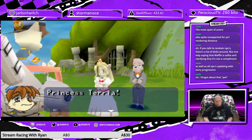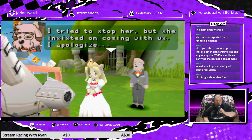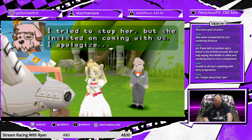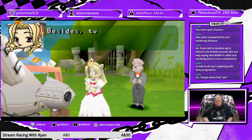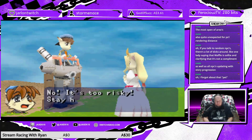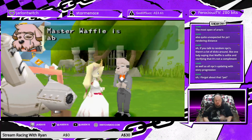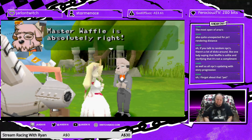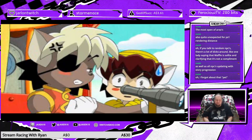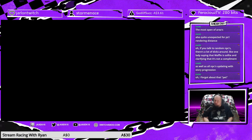Princess Teria! What the fuck are you doing here? I tried to stop her but she insisted on coming with us. I apologize. What do you mean 'us'? What are you doing here? You're a butler, not part of the police force. Besides, two heads are better than one, right? No, it's too risky — stay here until I come back. The scout really shouldn't be the one with a single eye, just saying.